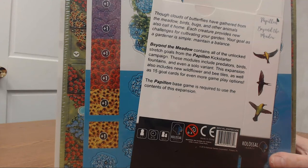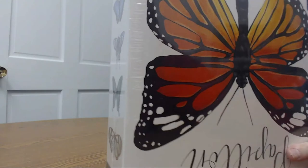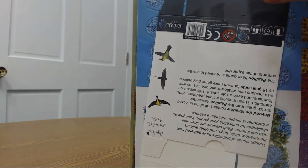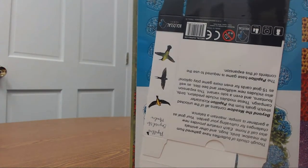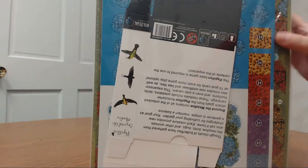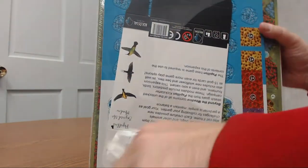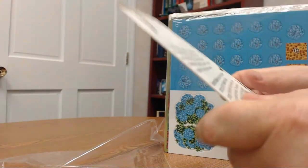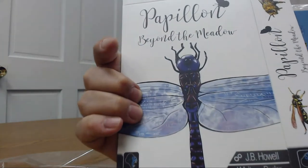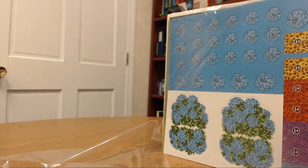All right, so without further ado, let's check this one out. So again it's by Colossal Games. Let's see — I think the age range and everything is on the back of this, which is being covered by this expansion here. So let's open it up and see what we got. There's like a little box here — this folds up for all your tiles. So Beyond the Meadow expansion, but we'll get into that later. We'll do the base game first.